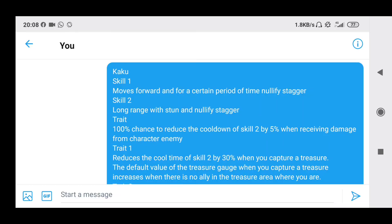Kaku's skill 1 moves forward and for a certain period of time nullifies stagger. This skill gives him a buff that prevents him from getting staggered. I think this can be quite useful because if you're engaging with normal attacks on the opponent, sometimes you lose out because you might get staggered. But with this skill he'll usually win most normal battle fights — pretty insane. As a red runner, when using this skill and capping, if the opponent tries to use normal attacks to get you off the treasure, it won't work — they have to use their skills.